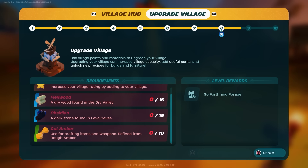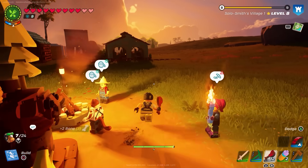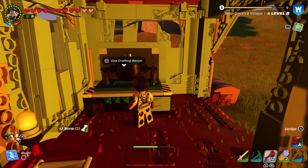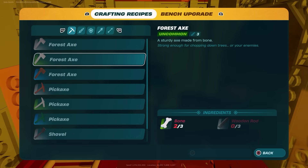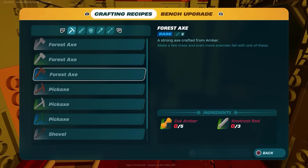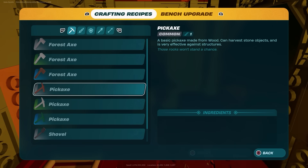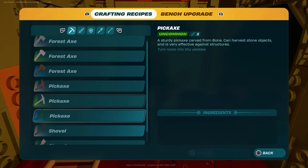The secondary and most important area of progress are your tools. The higher tier tools — you've got common, uncommon, rare, and there's probably more above that — allow you to gather more materials. If you try and hit a tier 3 material with a tier 1 or 2 axe, common, uncommon, or rare, you won't get it.